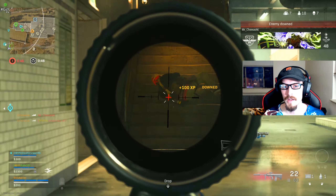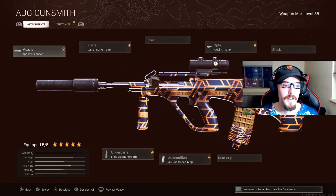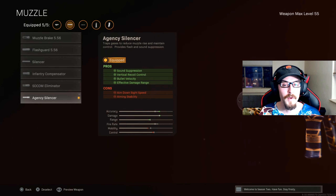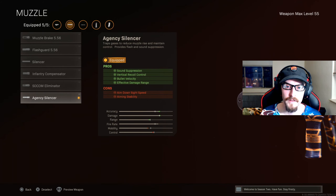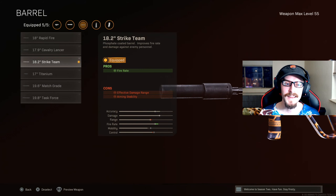For our AUG class setup, starting with the muzzle we have the Agency Silencer. It helps with sound suppression, vertical recoil control — which is important for accuracy — and increased bullet velocity. The bullet velocity increase we talked about is specifically from the barrel, and I don't know exactly what the Agency Silencer adds on top, but it's just going to make it even better. Alongside that we get an increase to effective damage range, which is already phenomenal.